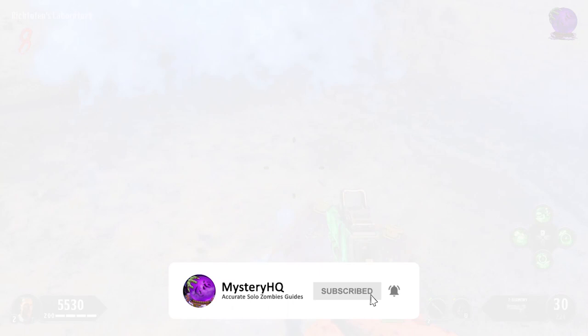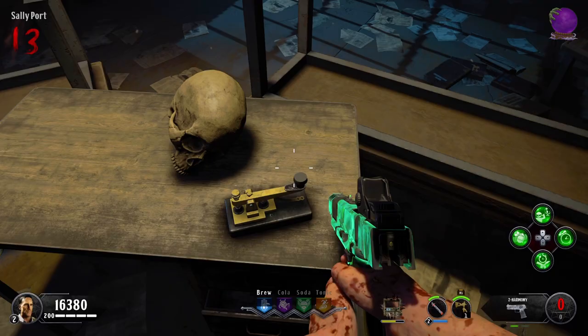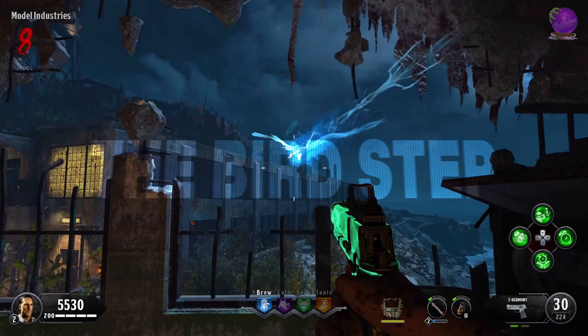The Blood of the Dead Easter Egg has some quite time-consuming steps for solo players, like running around the entire map to find a bird on 4 separate runs, or guessing a 5 or 10 digit long morse code in a small cell while also dealing with a zombie. In this video I'm going to show you how you can fasten up these steps, because they have an actual real solution that makes them easier.